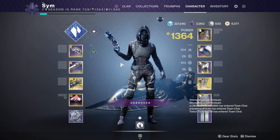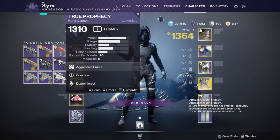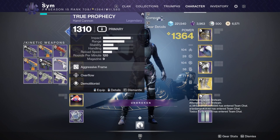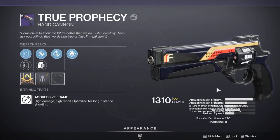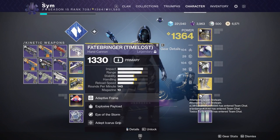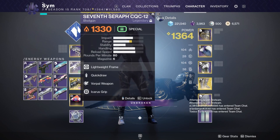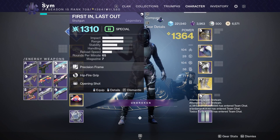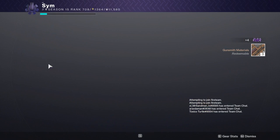We're back again with our inventory and postmaster full. Looking at primaries — one True Prophecy of interest: overflow, demolitionist. Not the best roll, especially with no range masterwork. Checking out secondaries — we have a Five and Five of interest. Hit fire, opening shot — not a bad roll but not the roll I'm looking for.